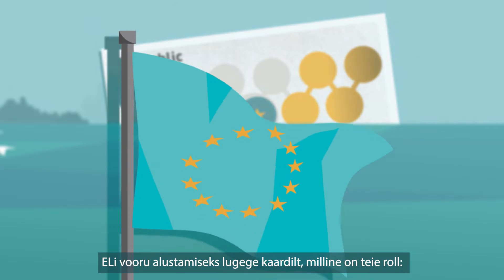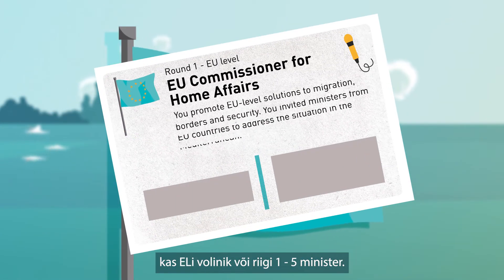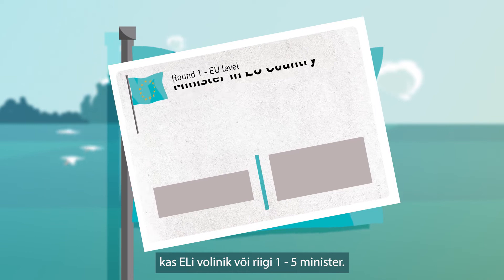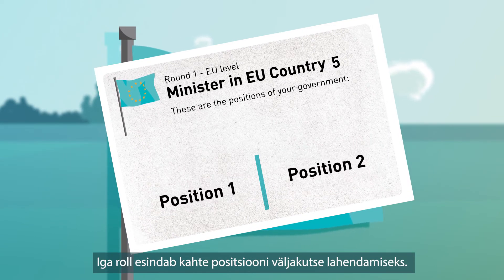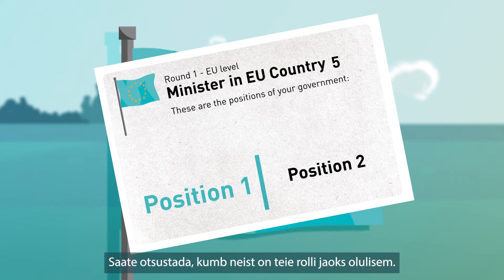To start the EU round, read the card describing your role, either EU Commissioner or Minister of Country 1 to 5. Each role represents two positions on the challenge. You can decide which one is more important for your role.